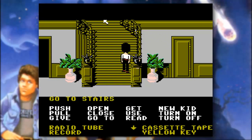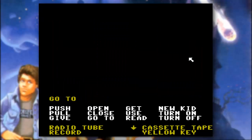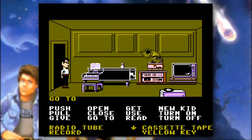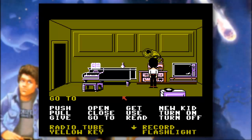We're going to go ahead and make our way upstairs now, and we will enter the entertainment room. Now we've got ourselves a cassette tape there — let's go ahead and put the cassette tape in the cassette recorder. We've got the cassette tape in the cassette recorder now.